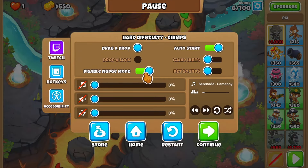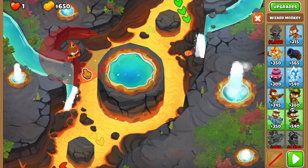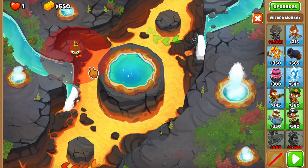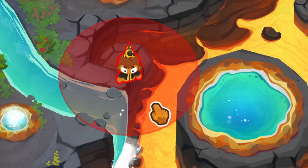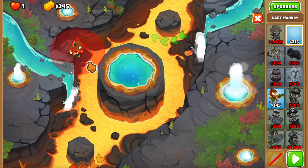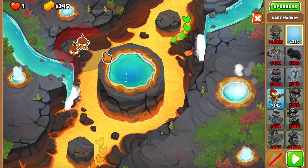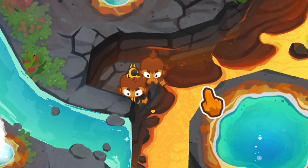Before starting, I'm going to enable nudge mode, which lets you fine-tune tower placement - and I'm chasing pixels at this point. I have very specific placements in mind. It's going to be a wizard and a dark monkey: the wizard goes here, and the dark monkey goes right above the wizard. If we do everything correctly, we'll be able to house four towers on this pillar, which sounds like a lot, but it's doable if you place them correctly.